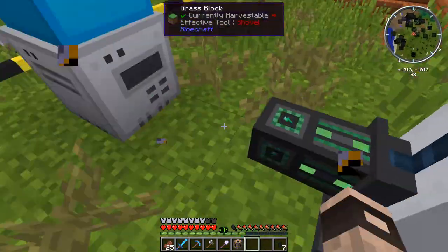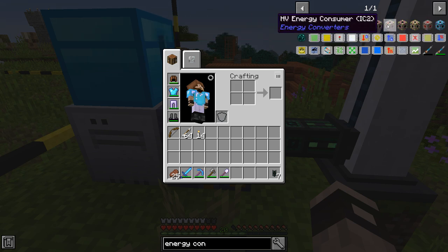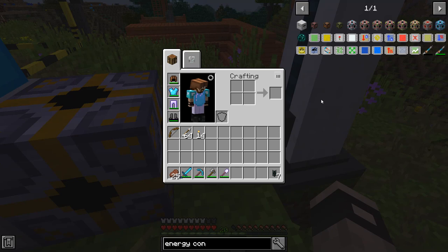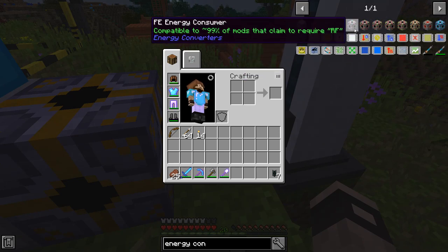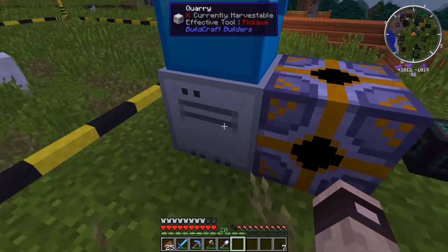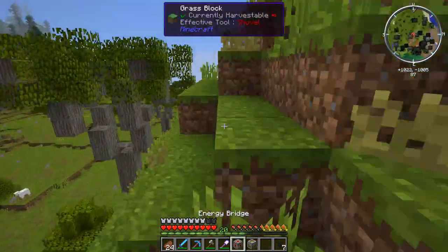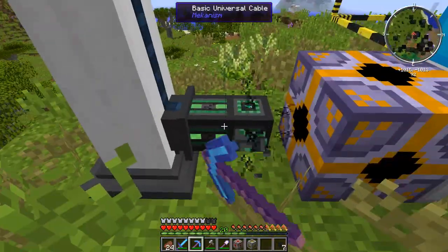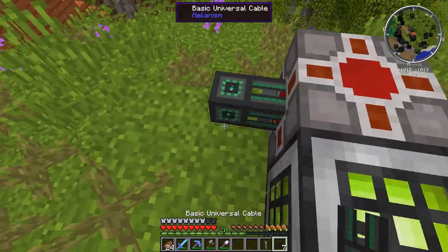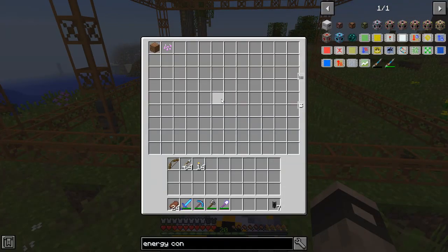After some research it turns out we need three different blocks: an RF energy consumer to take power from the wind generator, an energy bridge to convert it, and an energy producer to feed the quarry. Let's craft those extra blocks. We have the two new blocks — placing an energy bridge and energy consumer: yes, that connects! Our quarry is working! All it needed was those couple of extra blocks.